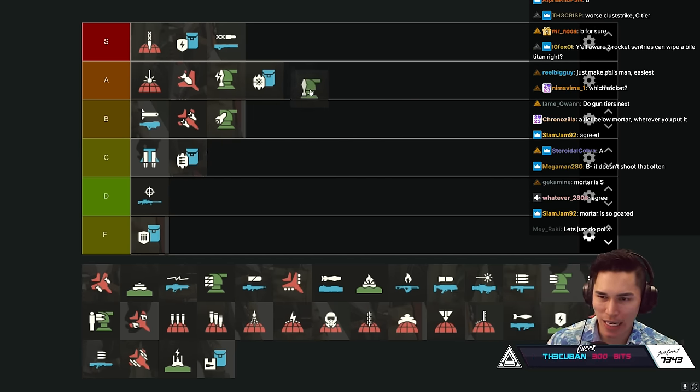Supply Pack - I like it when a teammate uses it. No one willingly chooses it though - god bless the souls that do. Supply Pack is like the Divinity of Helldivers, never have a teammate run it. Supply Pack is B tier - that's a good spot for it.